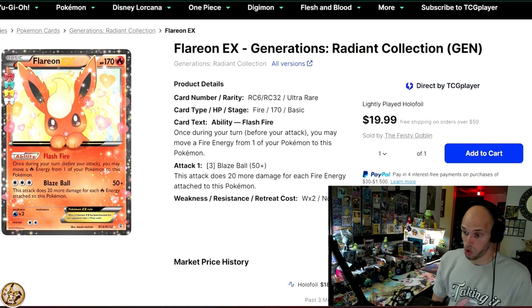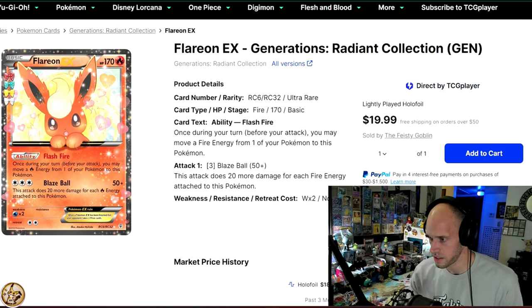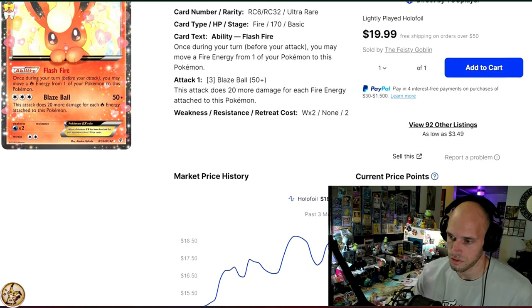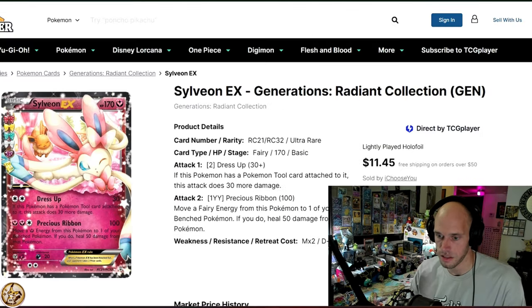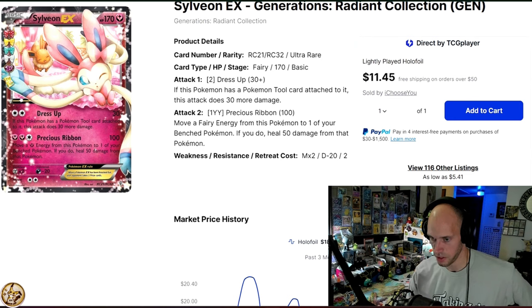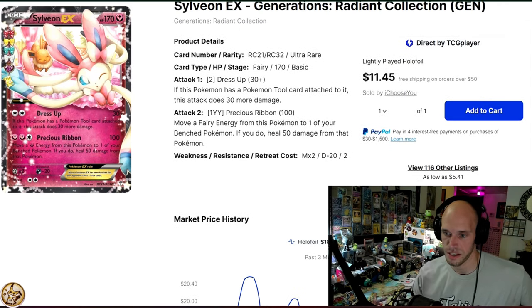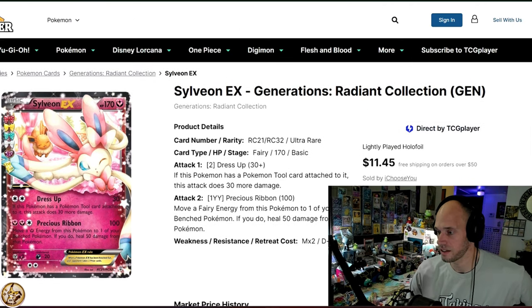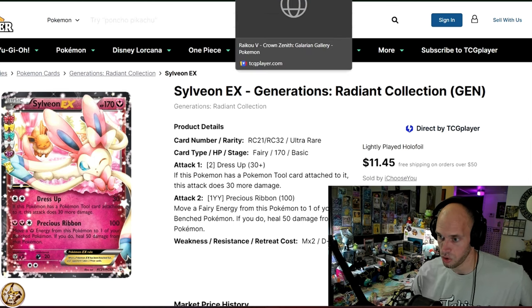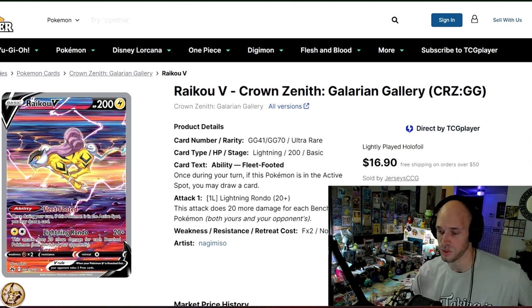Flareon EX from Generations Radiant Collection, at $18.44. Generations is just full of bangers, as we all know — the Radiant Collection that is. Next on the list, we got another Radiant Collection banger from Generations: Sylveon EX making her second appearance on this list. This card right now will set you back $18.93. You should just Master Set Radiant Collection — that would be an absolutely fun mid-modern goal. And it won't break the bank because there's nothing too crazy, but there are a lot of valuable cards in the $20 to $40 range.